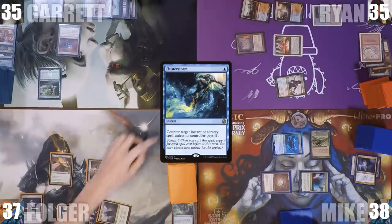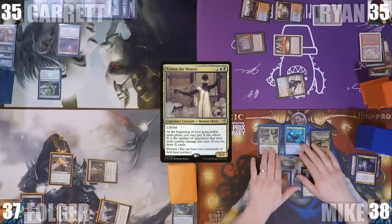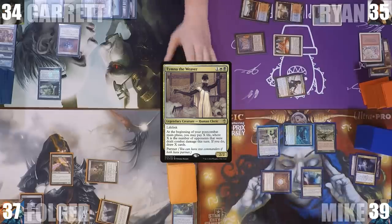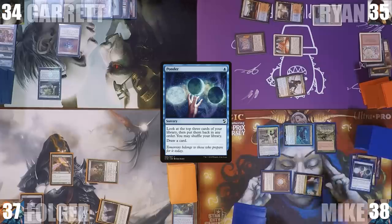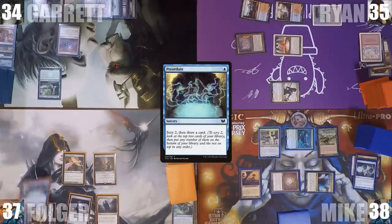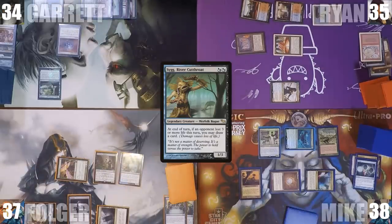In his main phase, Mike adds 2 black through his Carpet of Flowers and casts Tymna the Weaver. He attacks Garrett with Thrasios, pays 1 life and draws a card off Tymna's ability, then casts Ponder looking at the top 3, rearranging and drawing a card. He plays a Windswept Heath and ends his turn. On his turn, Folger casts Preordain, scrying 2 and drawing a card, then casts Syr Gwyn, River Cutthroat, and passes to Garrett.